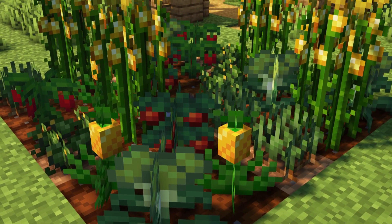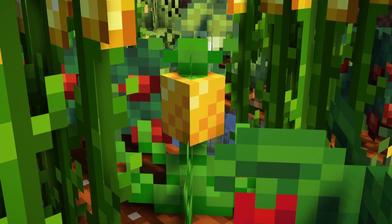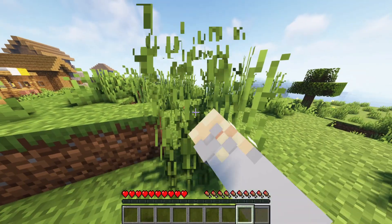PizzaCraft adds various new crops into your world, e.g. corn, tomato, or onion. These seeds will drop from tall grass.